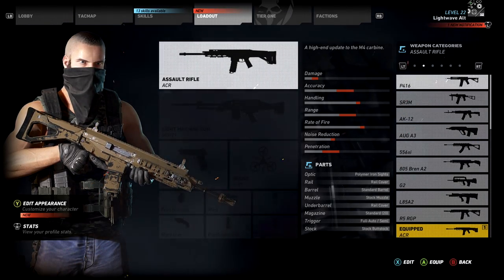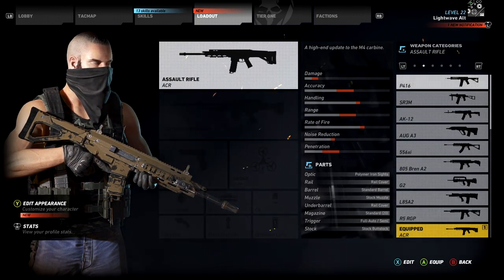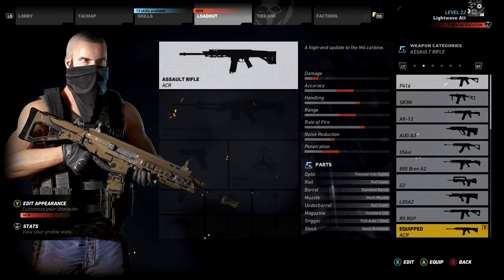Hi everyone, I'm LightwaveAI. This is my best Assault Rifle class for Ghost Recon Wildlands. I'll have one of these for every weapon class in the game. Let's jump in!